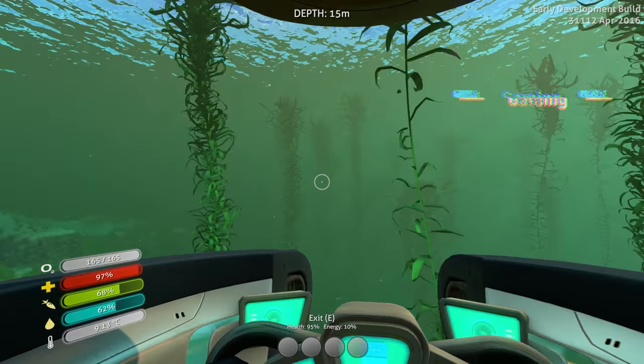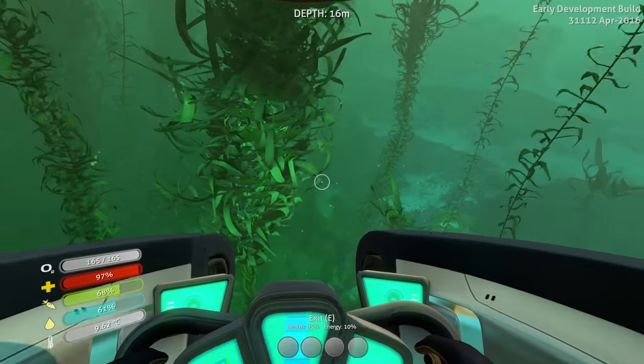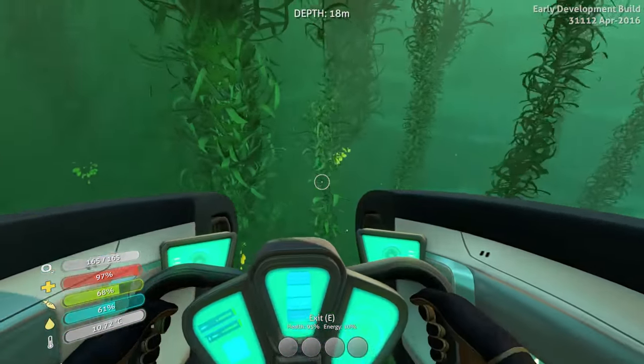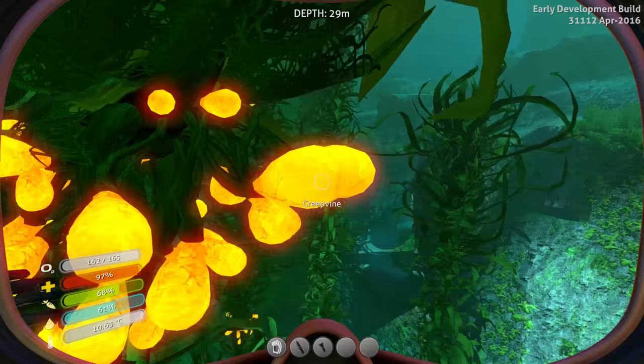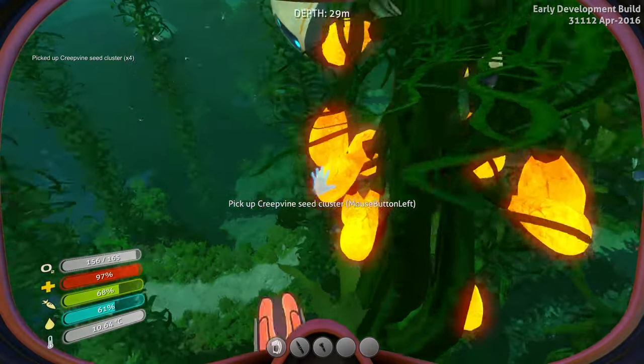One of the fun parts about this game is trying to juggle everything. What do I need at the moment? Do I need food? Do I need water? Maybe I need more power. And if you look at how much energy I have in my Seamoth, yes, I need more power. So we're going to be grabbing a bunch of these guys to start everything off.